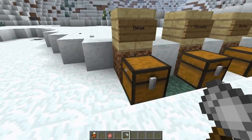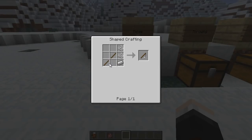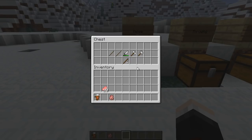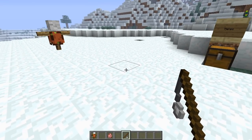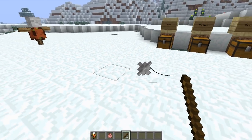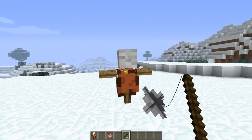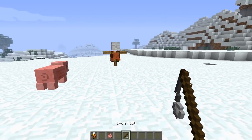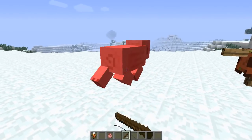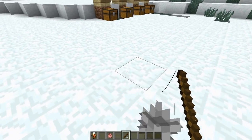The last melee weapon is the iron flail. To craft it, it's similar to a fishing rod but with a piece of iron on the end. This is like one of those spiky balls you swing around your head. Right-clicking activates the spiky ball, and then you right-click again to swing it at enemies. It's a bit strange to use but looks really awesome in action.